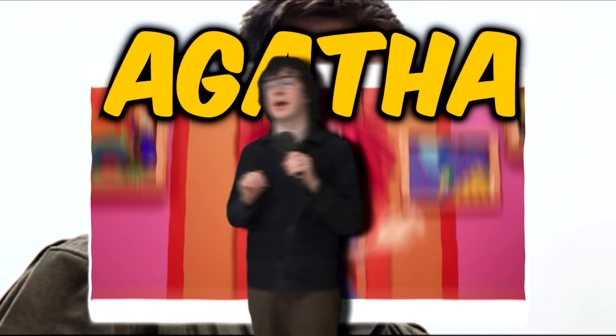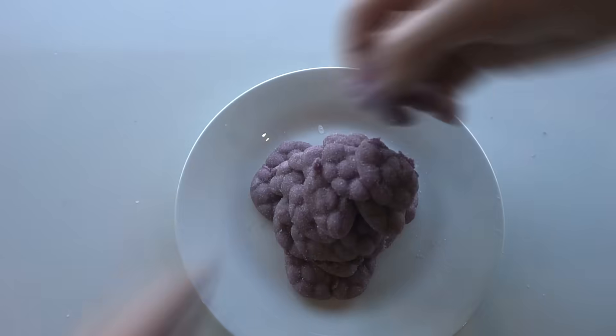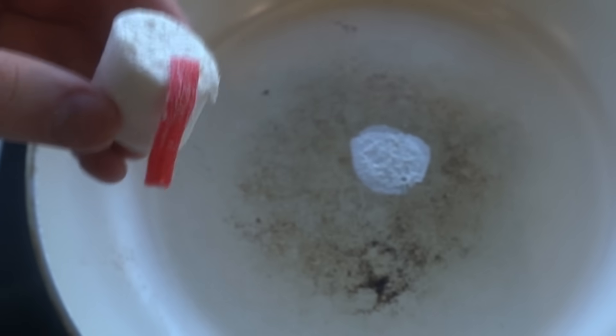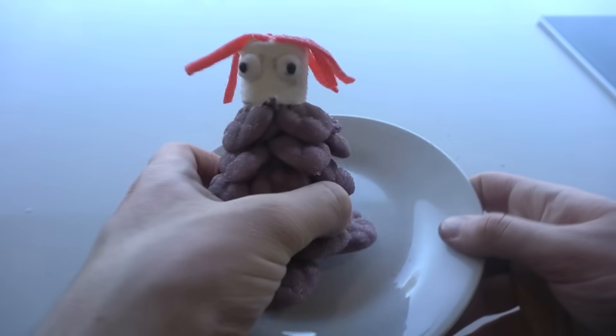Next up is Ragatha, the friendly raggedy doll. That sounds like Agatha, which is an old person name — you cannot convince me that Ragatha is not 900 years old. I got a bunch of these purple cloud candies and melted them together, stacking them up to make her dress. I made her head by getting a marshmallow, then sticking a bunch of red candy strips in for hair. Two candy eyes make her eyes. I melted the head onto the body to finish off Ragatha.